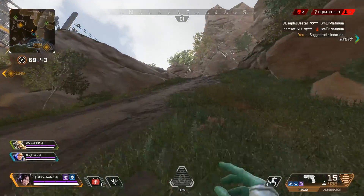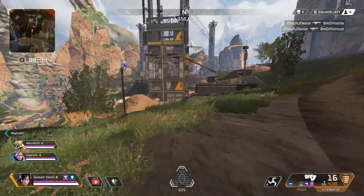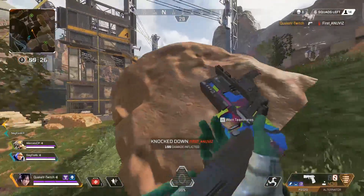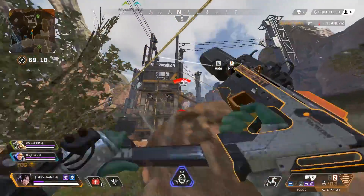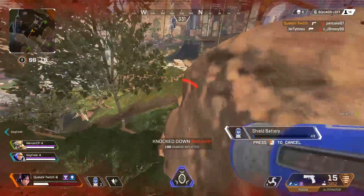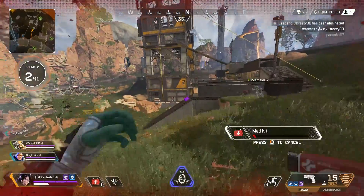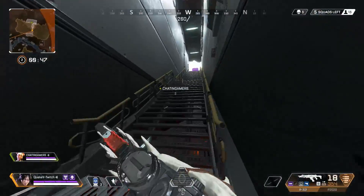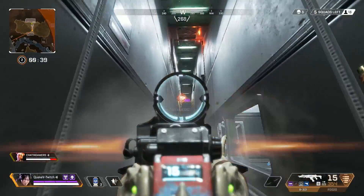Tip number two is switching up your play style. In casual mode, a lot of people play super aggressively — holding W and mouse one, playing recklessly, not caring about dying. But now that we're in a ranked mode that rewards points for placement, you want to start playing more passively. That doesn't mean camping — what you need to learn is when to take a fight and when not to. You can still play aggressively and have fun without playing recklessly.